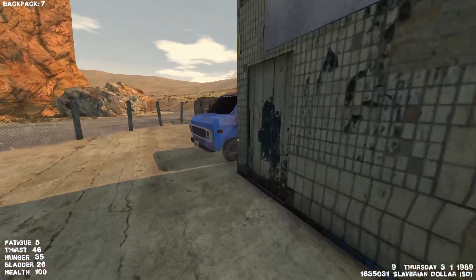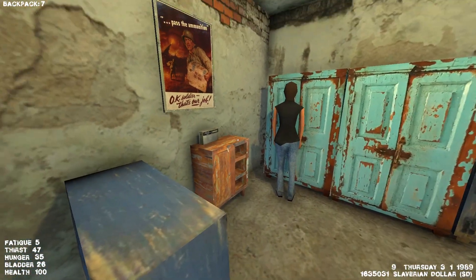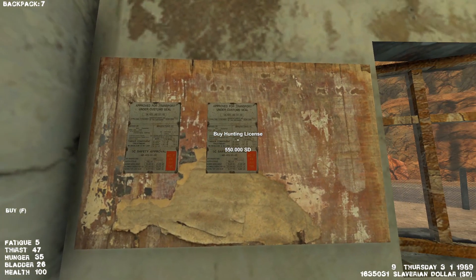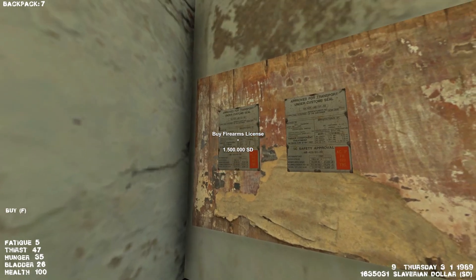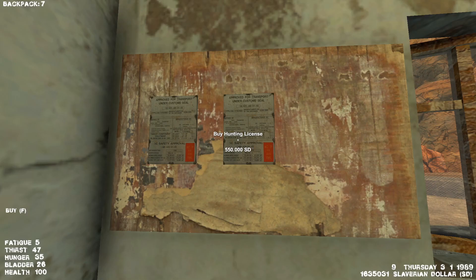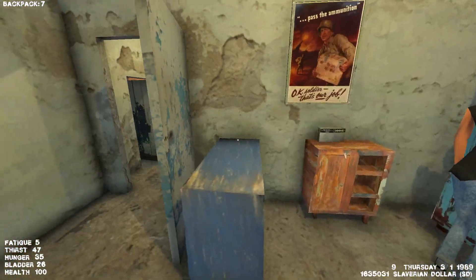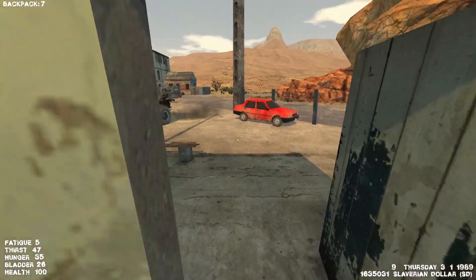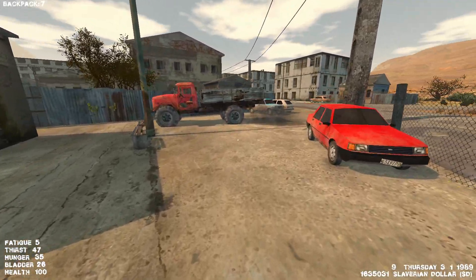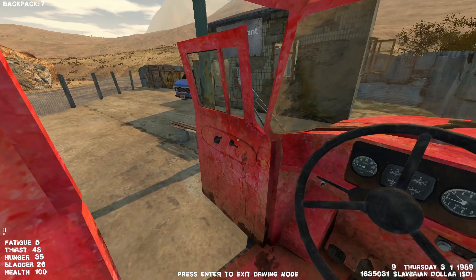So here's the government office - you walk in here. These guys are complete ripoffs, but you come up here - buy firearms license - there it is, 1.5 million. I could barely afford that right now. Hunting license - not a big deal. But I think we'll have to do a couple of trips with the illegals once in a blue moon just to afford that stuff.